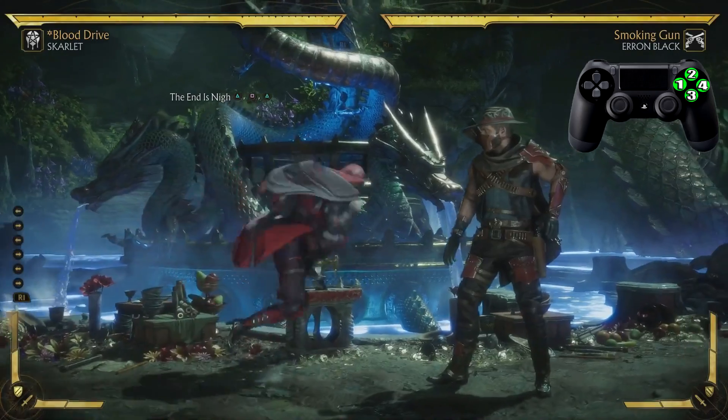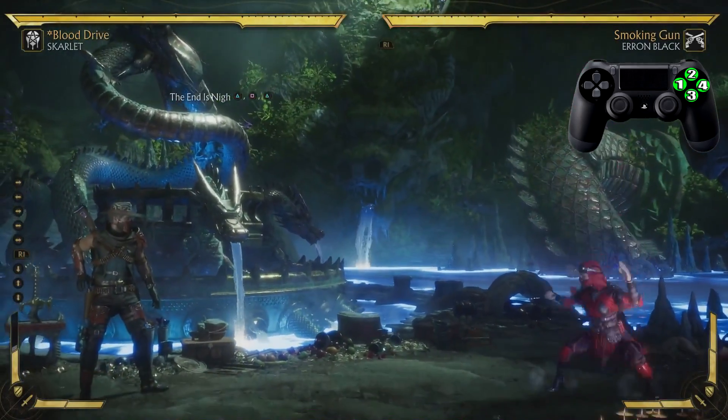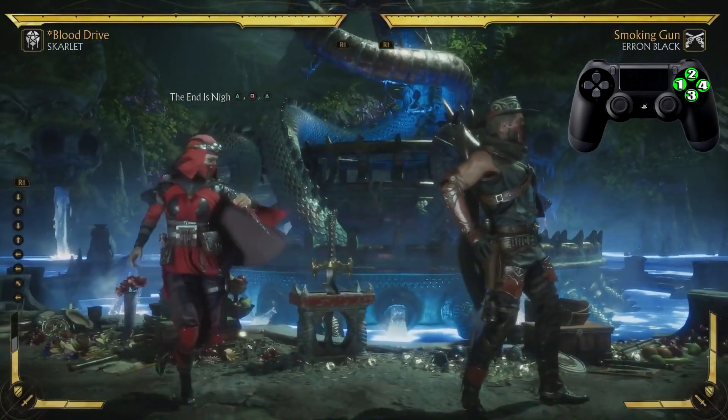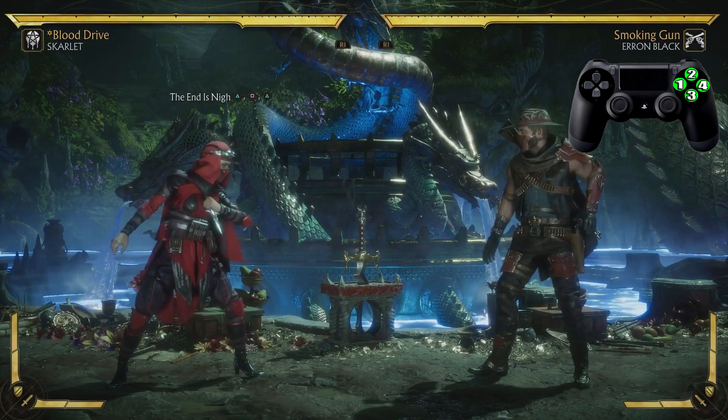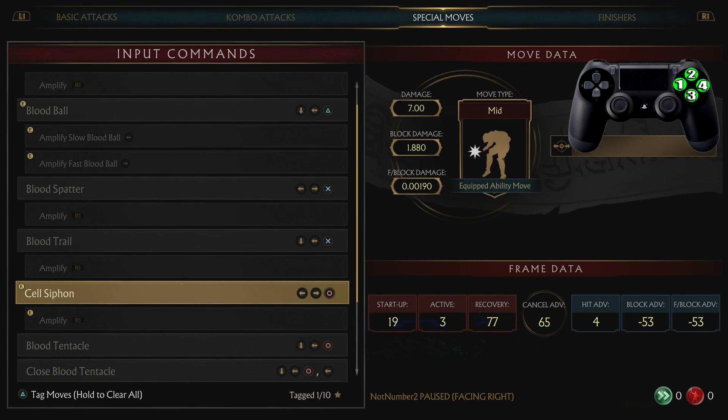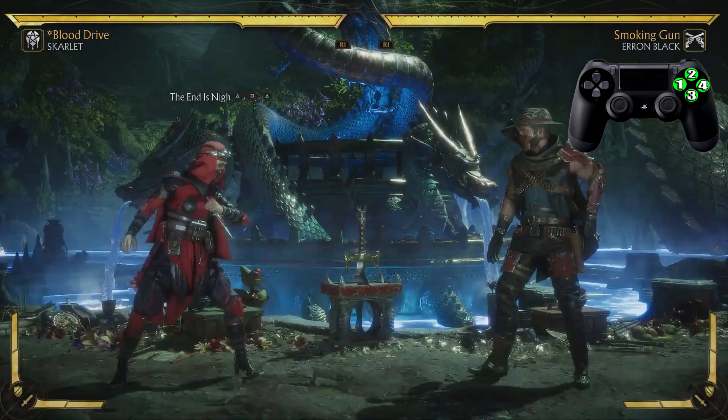What's up guys, my name is Darius P and welcome back to another Mortal Kombat 11 combo tutorial. In this video we're rocking with the Blood Drive variation of Skarlet. Now if you are rocking the custom variation but would still like to do this combo, you're gonna need the move called Soul Siphon. Let's get started.